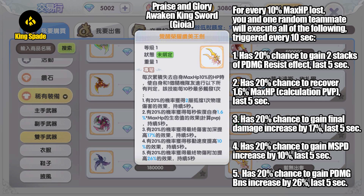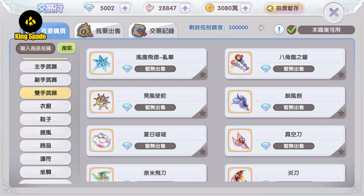Lastly, gold weapon dropped by MVP Joeya — Praise and Glory Awaken King Sword. For every 10% maximum HP lost, you and one random teammate will execute all of the following, triggered every 10 seconds: 20% chance to gain two stacks of physical damage resist effect; 20% chance to recover 1.6% maximum HP using PvP damage formula calculation; 20% chance to gain final damage increase by 17%; 20% chance to gain movement speed increase by 10%; and 20% chance to gain physical damage bonus increase by 26%. All effects last for five seconds.